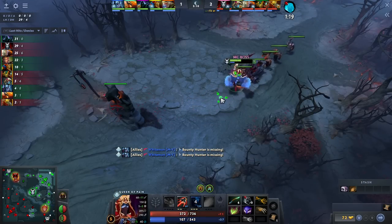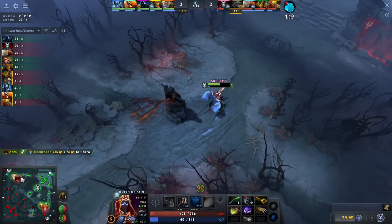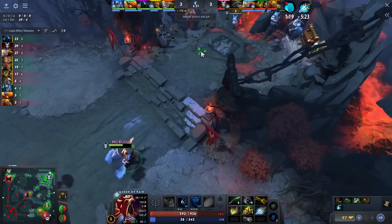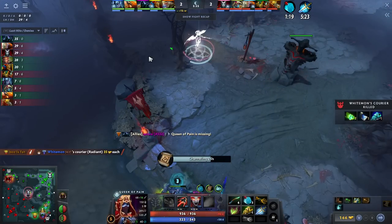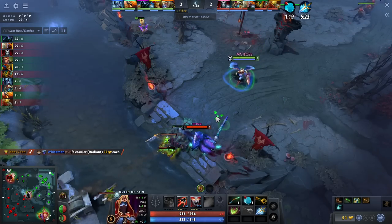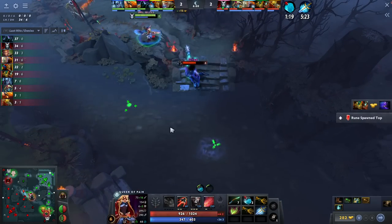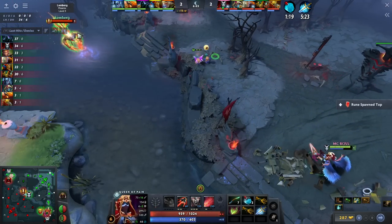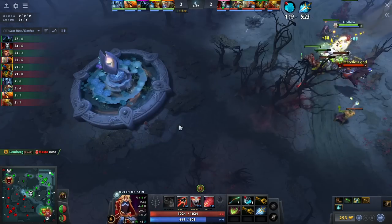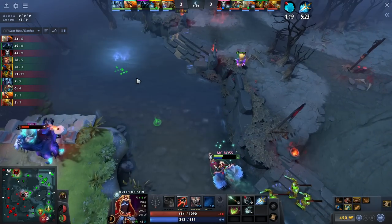This rotation makes Miracle go back to his fountain, losing a bit of XP — as you can see, none of his supports rotated mid yet. And one more time Phoenix rotates to control the minute 6 rune. Finally at minute 8, he can have one rune.